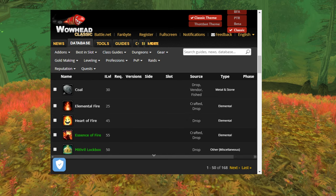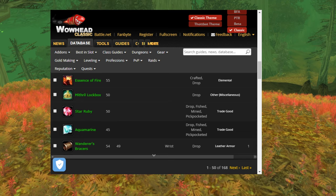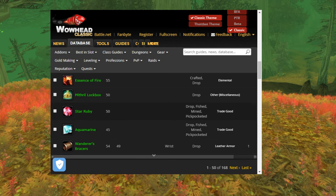There's also Essence of Fire, which is useful for some stuff. Then this stuff down here is quite rare, so Star Ruby is quite good.